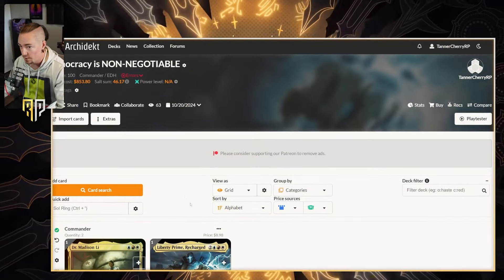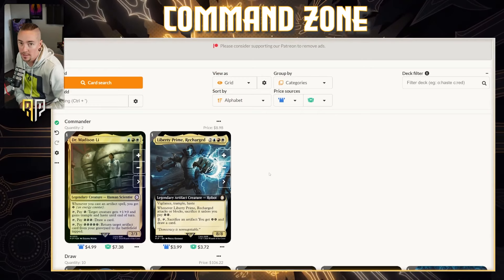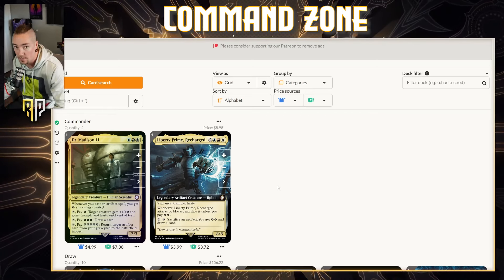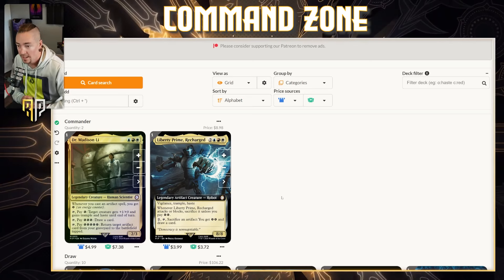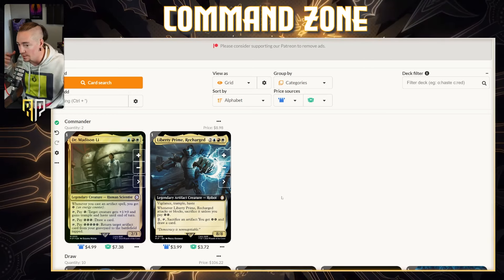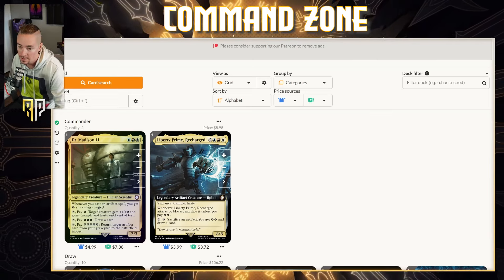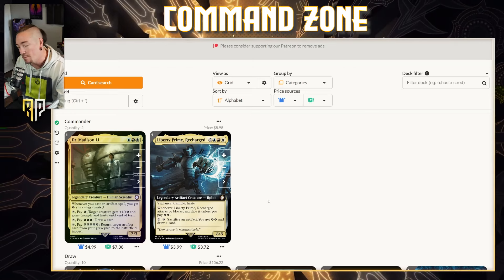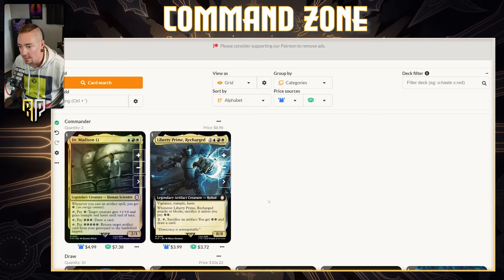The deck is called Democracy is Non-Negotiable. We have Dr. Madison Lee and Liberty Prime Recharged as a partner pairing in the command zone. It's a thematic choice — you can see Liberty Prime in the artwork with Madison Lee. I dug up the lore and the whole Liberty Prime arc is ridiculous. Dr. Madison Lee is a three-drop that whenever you cast an artifact spell, you get an energy — she's essentially there to help fuel the robot, which is her whole story arc in the Fallout series.